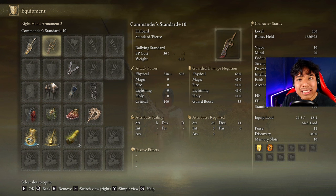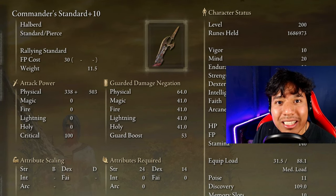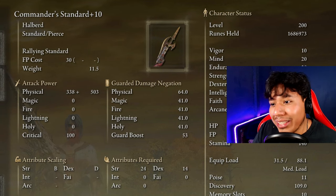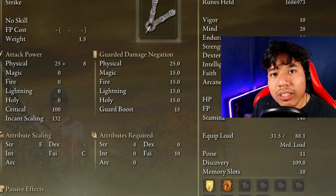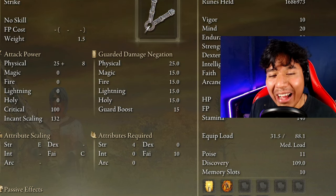I know that I told you guys we are going to be using Golden Vow, but with some bosses it will be useful to use the Commander's Standard buff because it's a little bit more powerful. And as you are going to be using strength and dexterity, this buff will be really easy to use. But if you don't want any other buff or tool, you can just use any seal you want and you will be able to use Golden Vow and Howl of Shabriri.